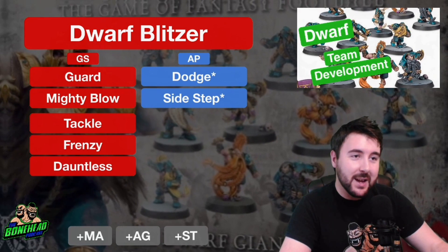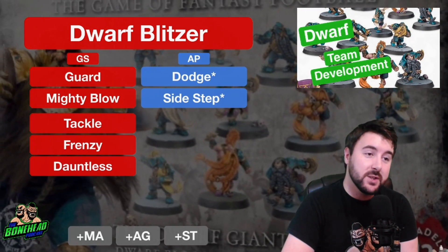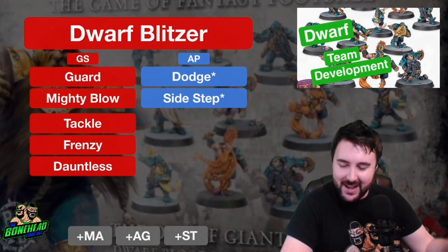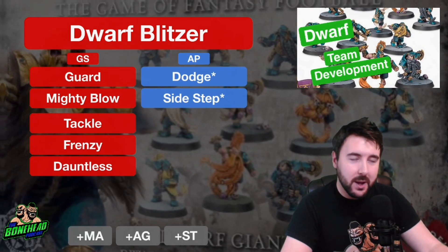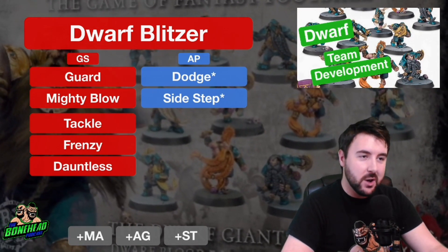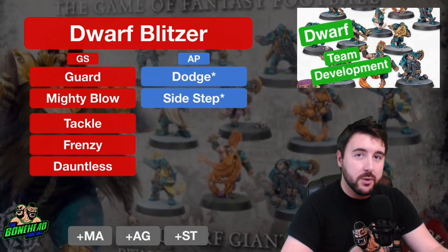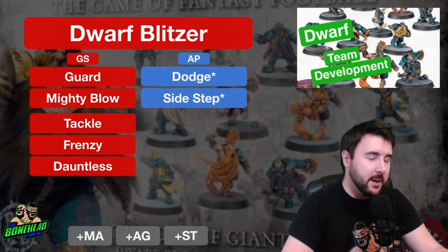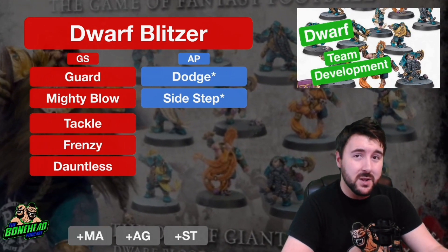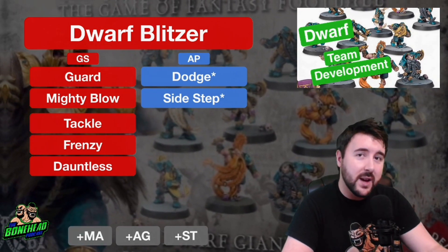Dwarf Blitzers are great little players. The Blitzers are 80,000, Movement 5, Strength 3, Agility 3+, Passing 4+ — so these guys can pass just as well as your Runners. Armour 10+ — these guys have got some serious defence. They come with Block and Thick Skull, so they are combat heavy. Primary skills are General and Strength, giving them solid armour with Thick Skull. The Dwarf Blitzer is going to be kept around forever, which makes it a very effective Brawler.